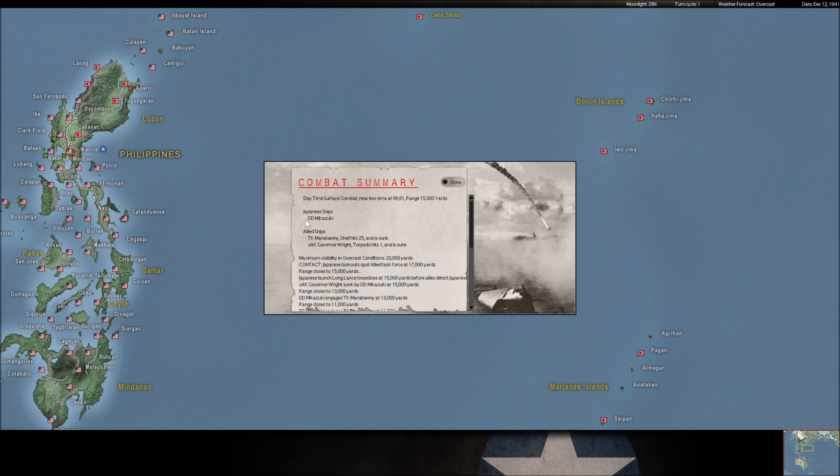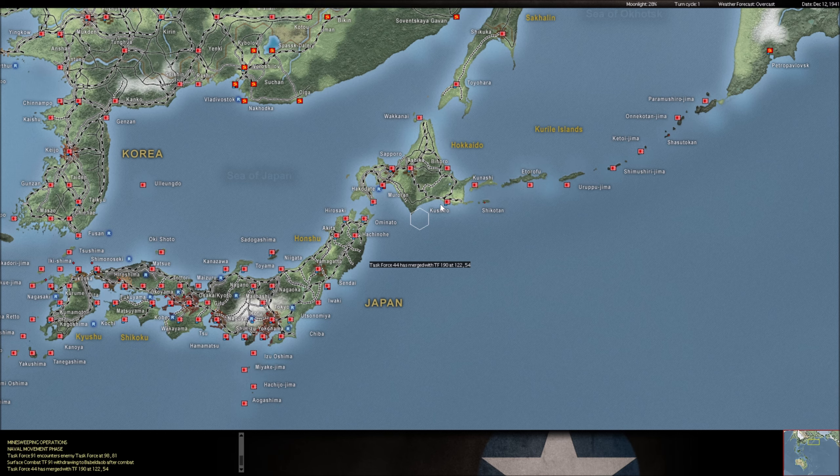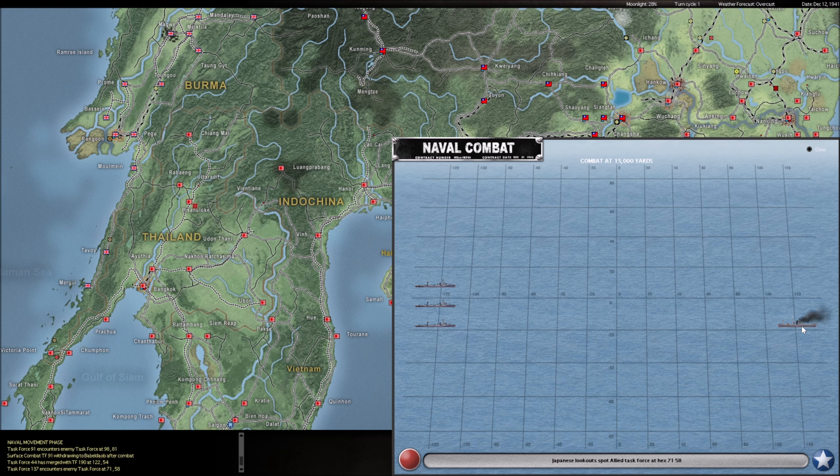25 shell hits - that thing tanked a lot. One torpedo was all it took to take the Governor Wright right out. Nicely done. Two kills for this guy - he's on my good list right now. Mikazuki. I would say the Chokai and the Mikazuki are definitely on my list of favorite ships right now, because they're some of the few ships that have actually engaged in surface-to-surface combat and have some kills to their names.